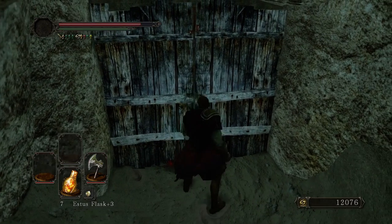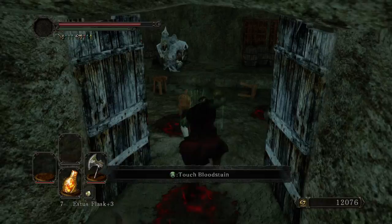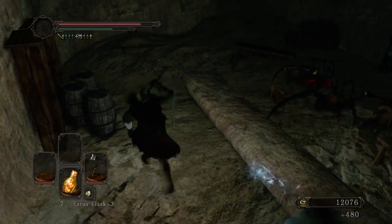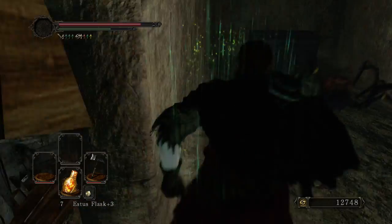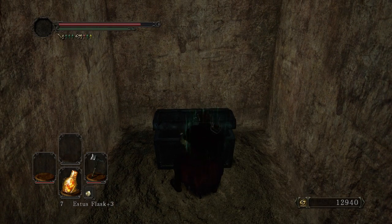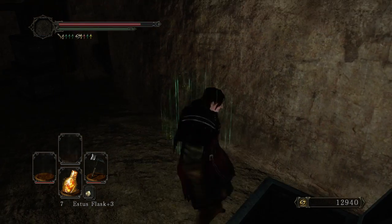Ignore the red Titanite Lizard, just because it's a complete trap. There's never a time when you really want to be fighting that — it's just going to explode on you and you're going to take damage. Try to switch up the weapons here, just so that I'm splitting the durability, because this is one of those longer levels, one of the ones that has a chance of breaking your weapon especially by the end if you're going to be heading all the way through to the boss, so you just kind of want to be careful of that.